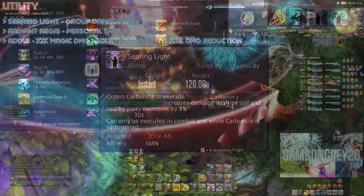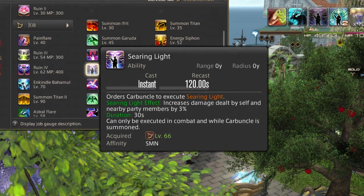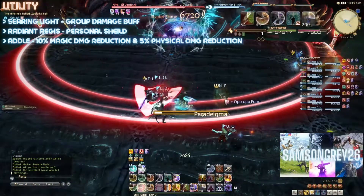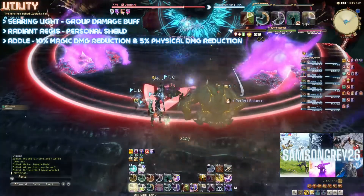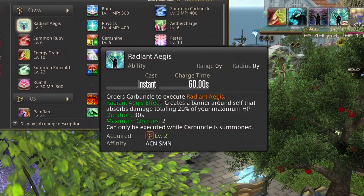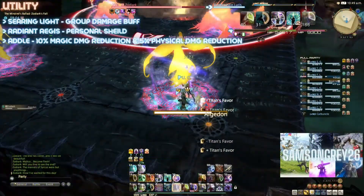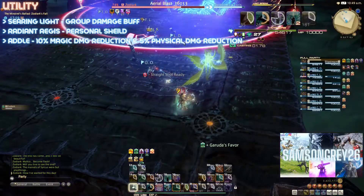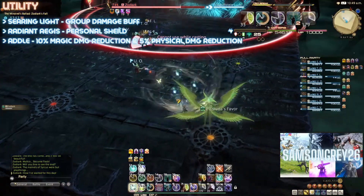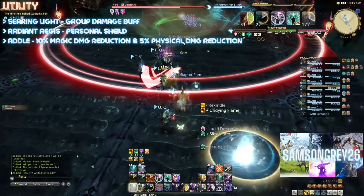Utility: Searing Light is your 2-minute raid buff which increases your group's damage output. Generally this will be used in your opener and then as soon as it becomes available again, unless a boss is about to become untargetable — in that case it should be saved until the boss is targetable again. Radiant Aegis is your personal shield. Basically use this to support your healers — e.g. a big raid-wide is coming up in Savage, or if you've taken damage when you shouldn't have, a shield can help you survive the next attack. Don't worry if this is capped at 2 at points; no need to waste it for the sake of it, but don't forget how helpful it can be to keeping you alive in a pinch.